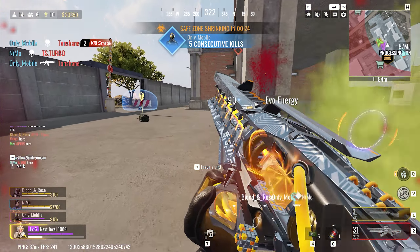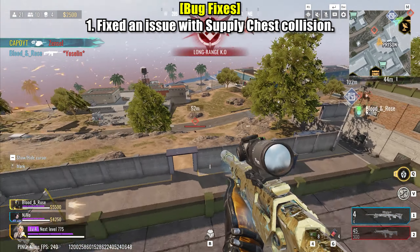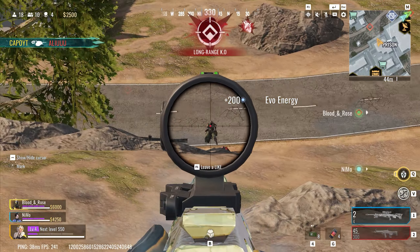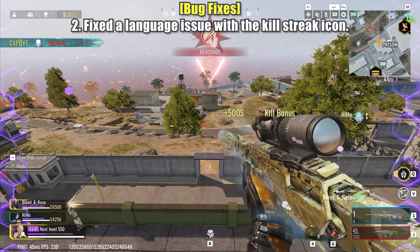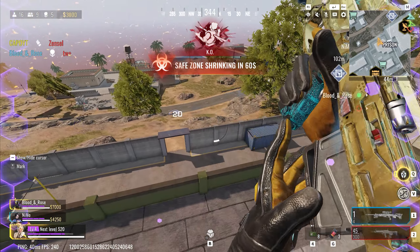Here's an overview of the bug fixes. Resolved an issue where supply chest collision was not functioning correctly — players can now interact with supply chests without encountering collision issues, ensuring a smoother looting experience. Addressed a language-related problem affecting the kill streak icon; players should now see the correct language displayed, enhancing clarity and consistency in the game interface.